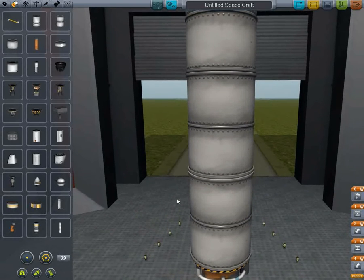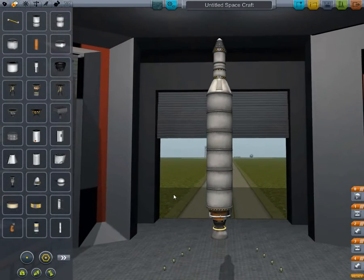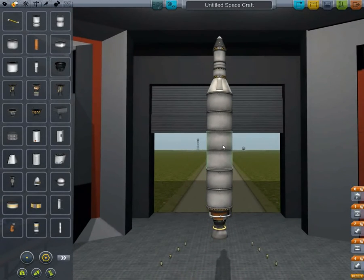If you hold Shift and scroll backwards on the mouse wheel, it zooms out. You're probably wondering why I didn't use this engine - if you put this engine on this tank, which is just two of these, the engine overheats. But if you use these smaller ones, it doesn't overheat. So that's a little tip there.